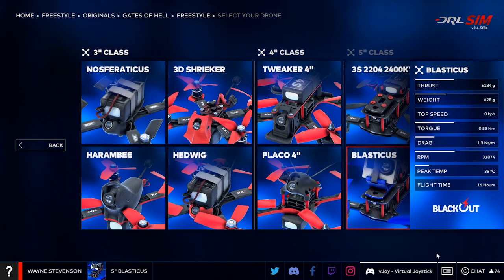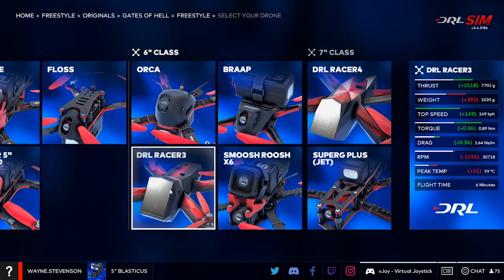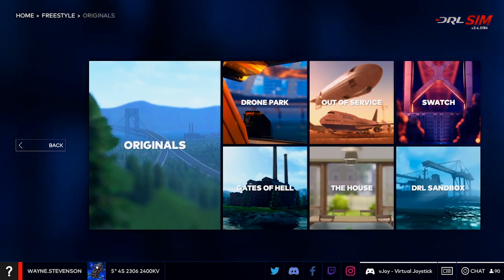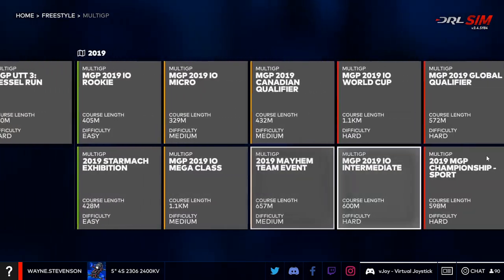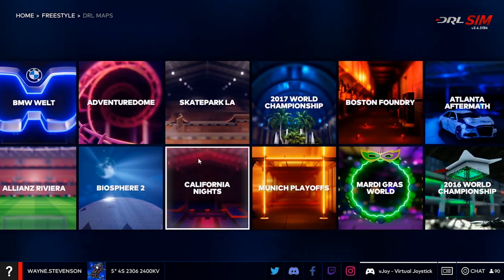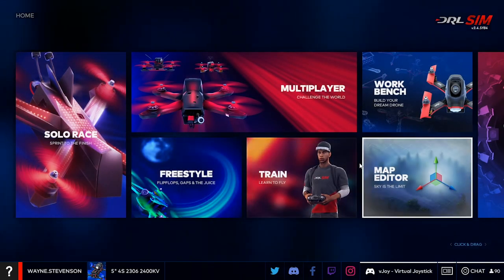If you don't have an existing setup and you're just getting into it, you can choose from any number of options they offer. There are a few large sceneries, a whole bunch of their MultiGP courses based on real events, and a bunch of other smaller sceneries for racing. I don't typically fly those smaller ones — I usually fly the large ones, particularly 'Out of Service' and 'Gates of Hell'.